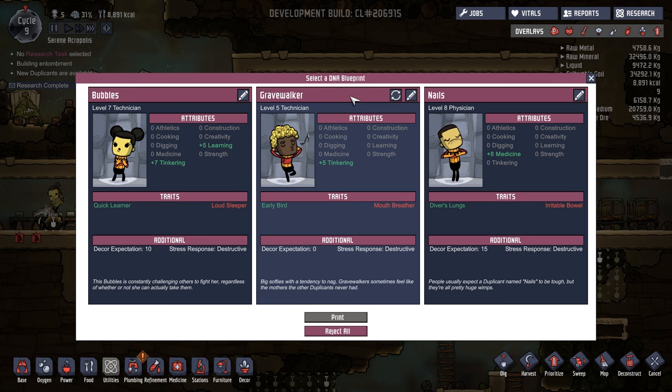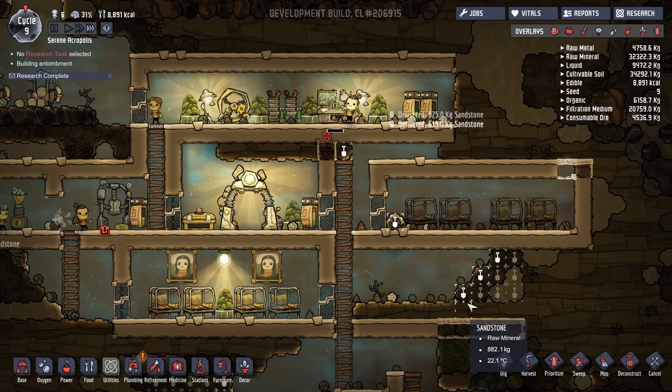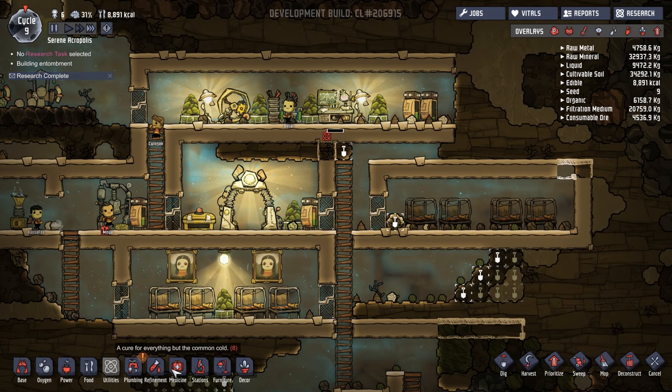Very well, Pierre — let us see who Pierre pleases to pick for you. And your name shall be... Gravewalker. There you go. Well done. You are printed. We've already got a bedroom for you — it's not a very nice bedroom just yet, but it's there, it's a bedroom.